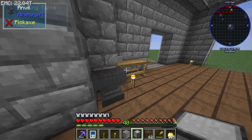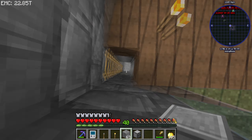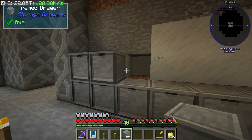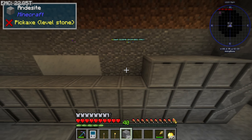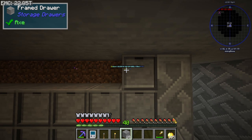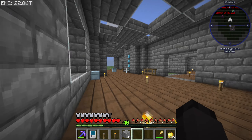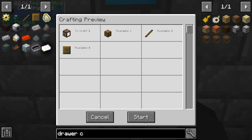Dropping that in the auto-crafter should get us 63 of these, which might not even be enough to fill the entire wall. Connected textures aren't really a thing for this but that's fine — it's going to look really sick once we start getting stuff in there. It's going to look awesome.